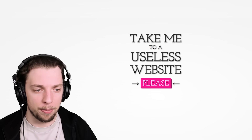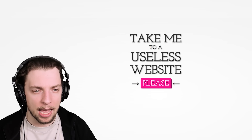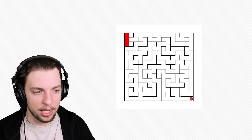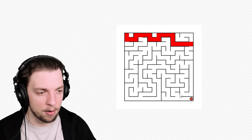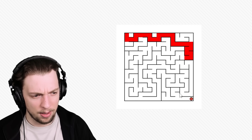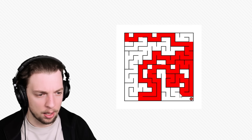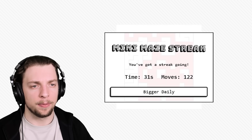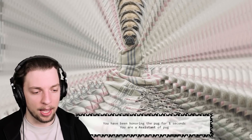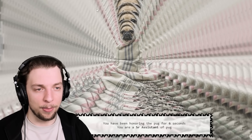Now this website will solve all of your problems. If you click this button it will take you to a useless website. We get a maze, which we can then complete I guess. We're gonna complete a maze now? Alright let's go, it's gonna be easy. I'm coming for you - what is that, an apple in there somewhere? You're gonna be mine, apple. And there we go, that's pretty good. But yeah if you're ever bored this is like the perfect thing to click. What the heck - you've been honoring the pug for two seconds. You are assistant of the pug. There's definitely some weird stuff.